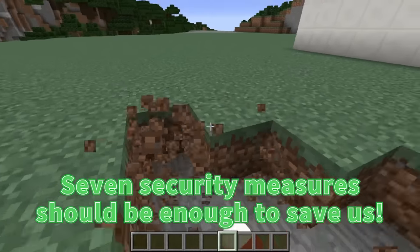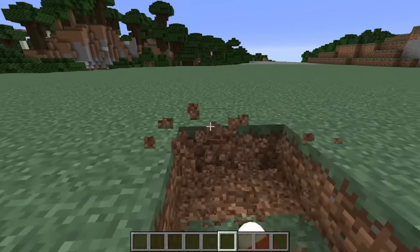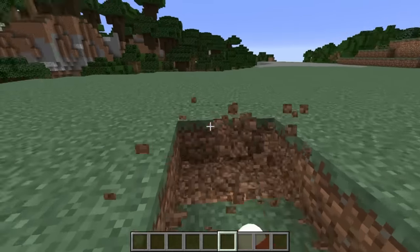Seven security measures should be enough to save us! To start, let's build our first security measure here. We can turn this into a protective layer of security lava. First: security lava.